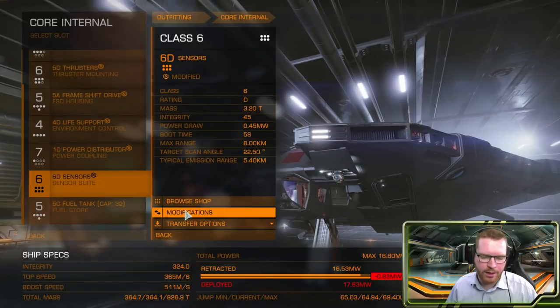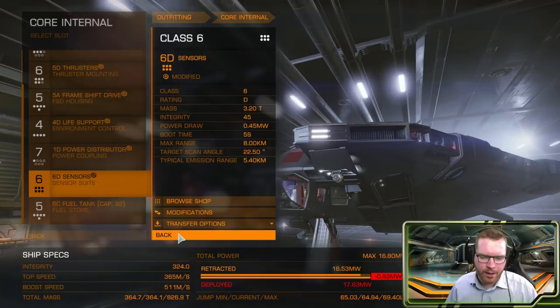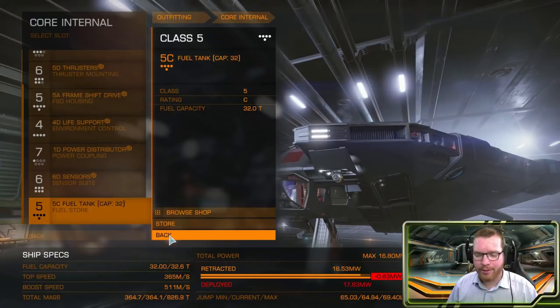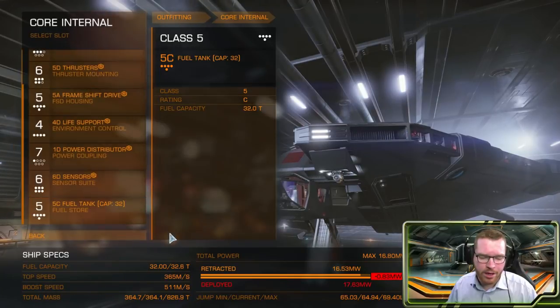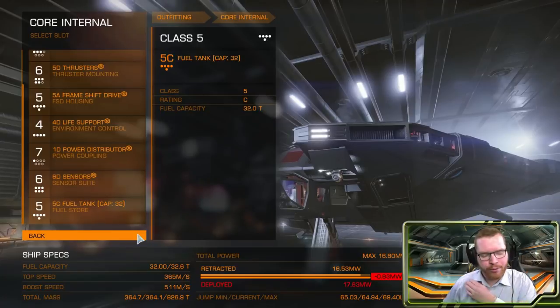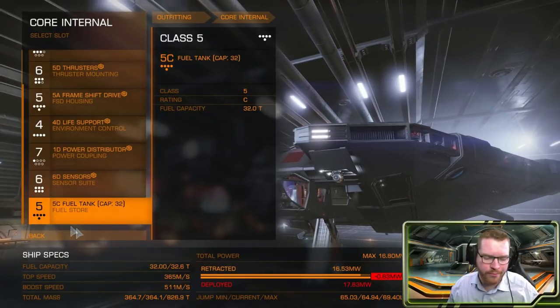Sensors: I've gone with D-rated sensors with lightweight on them. A lot of people like to downgrade their fuel tanks — I've not done that. The ship has a very respectable fuel tank and can go quite far. If you really want to push jump range, you can downgrade your fuel tank to a class 4. I probably wouldn't recommend going much lower, but class 4 should definitely do it — so that's a small change you can make.